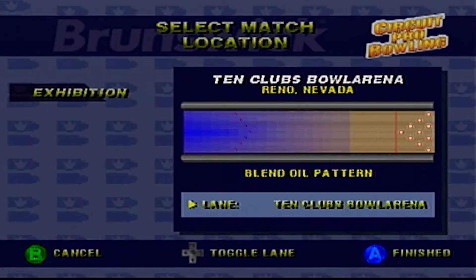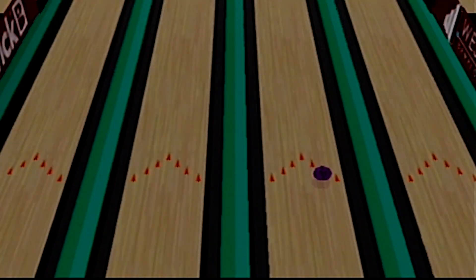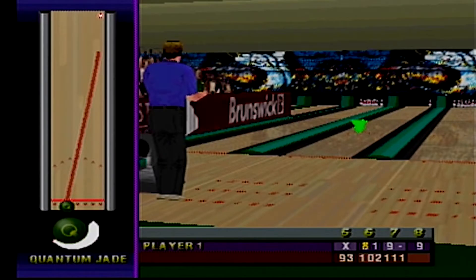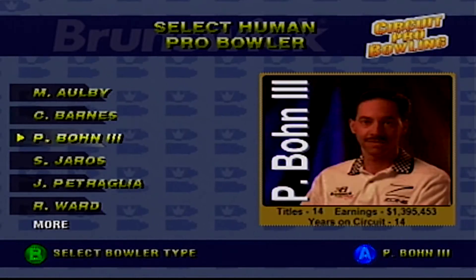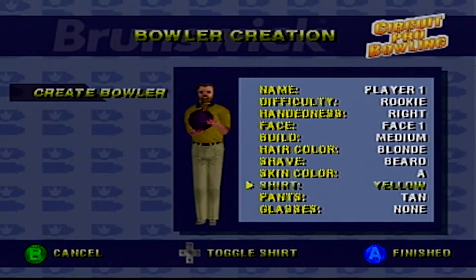Like real-life bowling, it has different oil patterns that you can bowl on that also change how your ball reacts to the surface going down the lane. The game has many licensed Brunswick bowling balls, and you'll find yourself needing to switch between different balls as they each perform differently — you'll use some for certain lane conditions or specific spares, just like bowling in real life. There are plenty of professional bowlers that you can choose to use, or you can create your own bowler, although it has some pretty limited options.